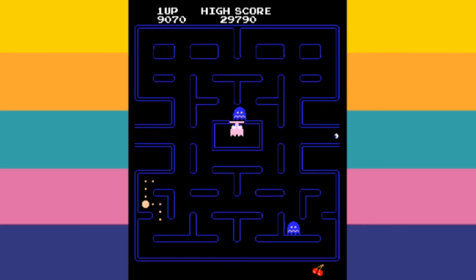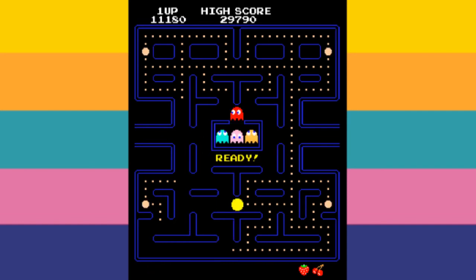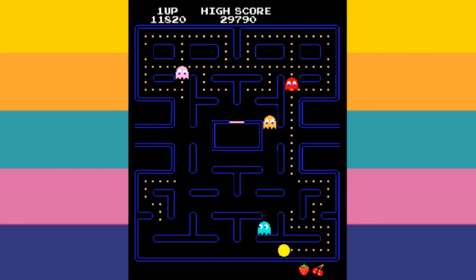Inky, the blue ghost, starts in the ghost house in the centre of the maze, and comes out once Pac-Man eats 30 dots. Inky's behaviour is rather complex — he uses both Blinky and Pac-Man's location and orientation to calculate where he'll aim to travel to. Firstly, Inky locates the tile two tiles in front of Pac-Man; we'll call this position A. Inky then locates the tile Blinky is on — we'll call this B. Imagine a line coming from B to A, then double the length of that line. The end of this line is the location Inky will aim to travel to. Keep in mind that Inky suffers from the same issue as Pinky, meaning when Pac-Man faces up, point A will actually be two tiles in front and two tiles to the left of Pac-Man. Inky's behaviour means if Blinky is near Pac-Man, you should expect Inky to be nearby too.